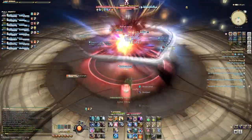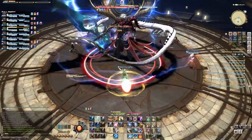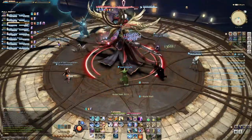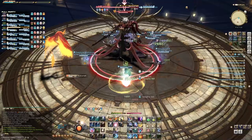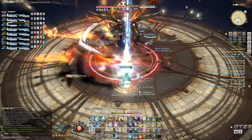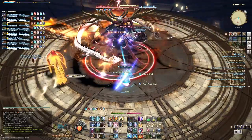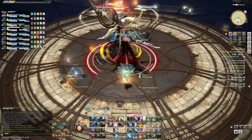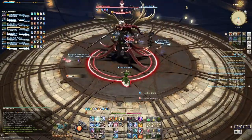Next up is Bound of Faith. If it is imbued with lightning, the person targeted is going to be hit with a very strong DoT, so healers keep an eye on whoever that person is. The Fire version creates a typical standard stacking indicator — everyone hug up with the party so you all only slightly get hurt instead of someone getting obliterated.